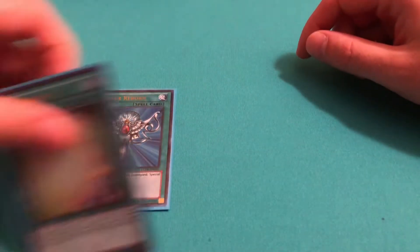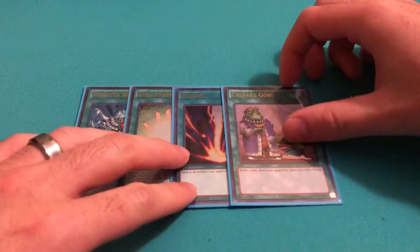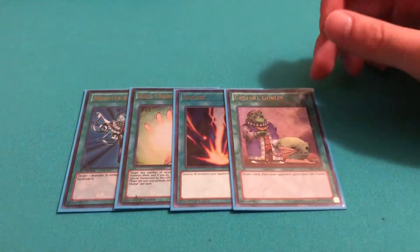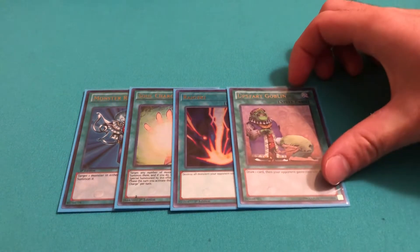Then for my other one-ofs, I play one Monster Reborn, one Soul Charge, one Raigeki, and one Upstart Goblin. Blue Eyes is known for bricking, so I want to play Upstart to make it a 39-card deck and try to make it as consistent as possible.